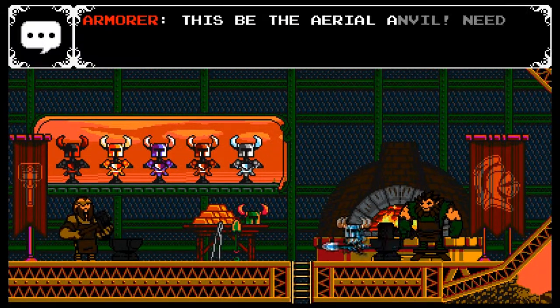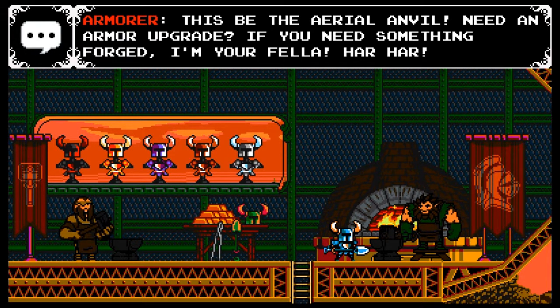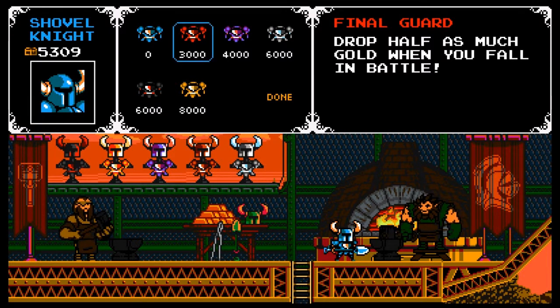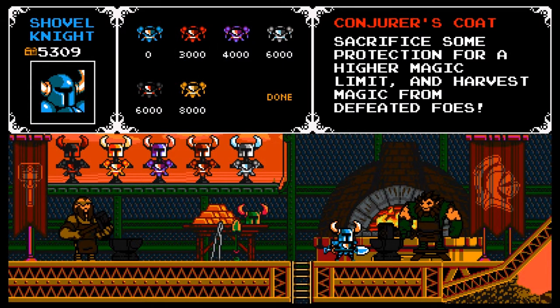Upgrade shop, armor — this is the Aerial Anvil. Need an arm upgrade? If you need something forged, I'm your fella. Har har! Stop. Your original armor — simple but sturdy. Final dart: drop half as much gold when you fall in battle.